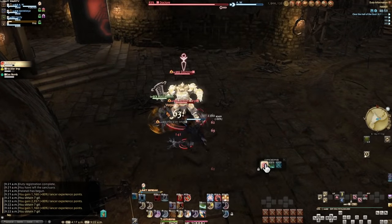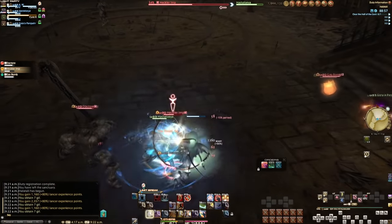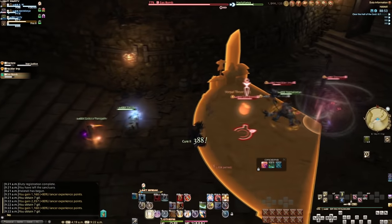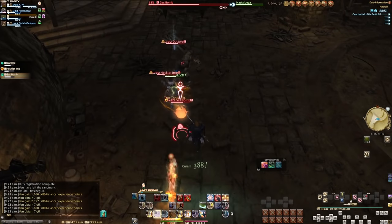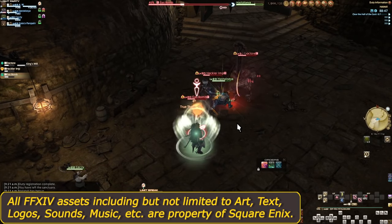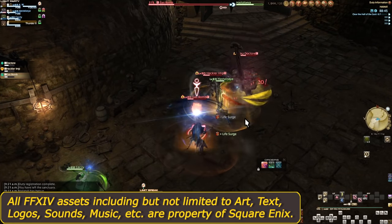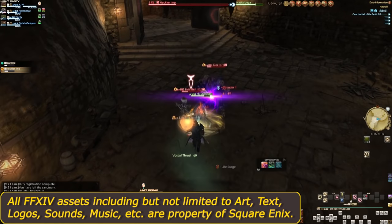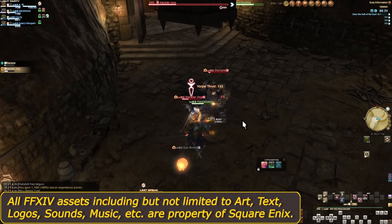Squadrons are an interesting feature in the grand scheme of Final Fantasy 14. They're a precursor to the advanced AI and flavor of trusts, but also just end up kind of being forgotten due to just how shoved off to the side they are. Yet they're some of the most useful optional features you could hope to have, especially if you're a solo player without a free company.